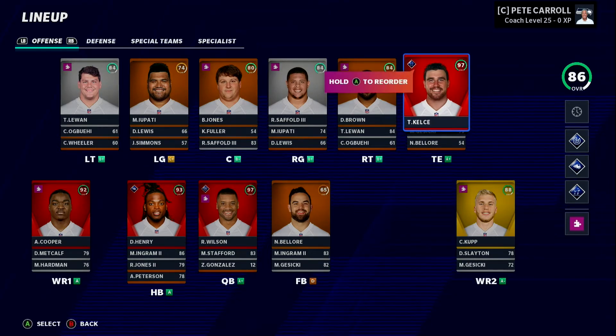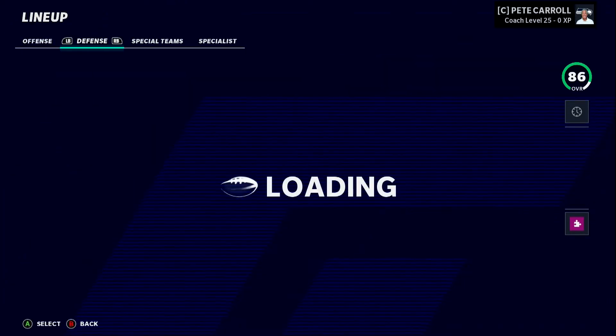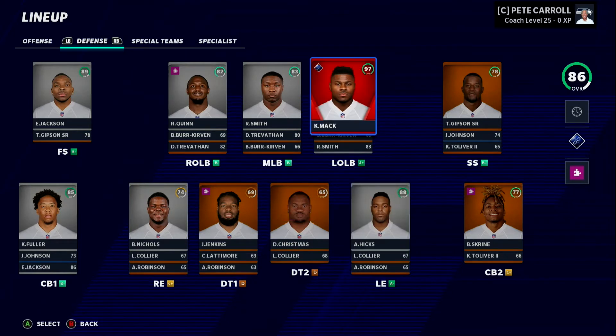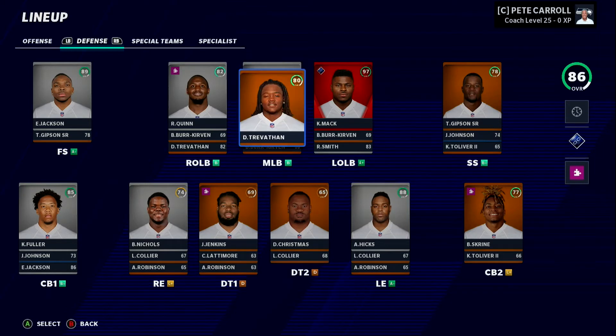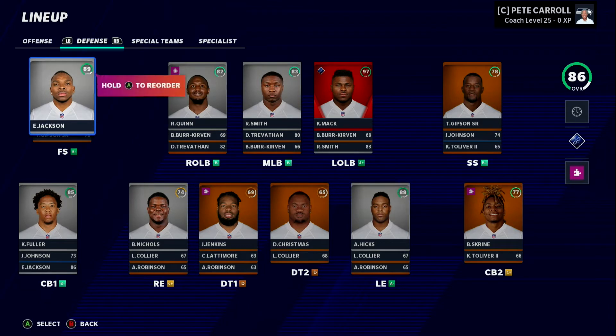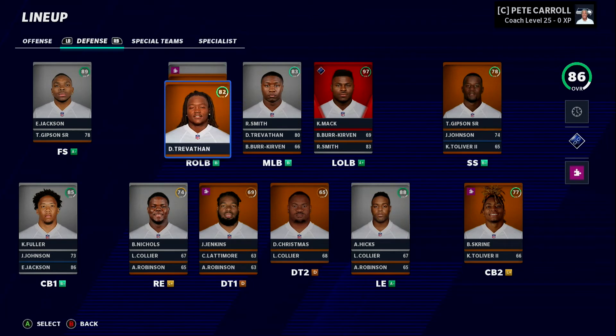We got Travis Kelce — best tight end in the league — secured him for my fantasy team, and Mike Gesicki as our backup tight end. On defense, I drafted the Bears defense, so I pretty much have the whole Bears defense here. We've got Khalil Mack at left outside linebacker, Roquan Smith, Danny Trevathan, Robert Quinn — they're just stacked. Safeties Eddie Jackson and DeShawn Gibson, and Kyle Fuller at cornerback one.